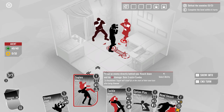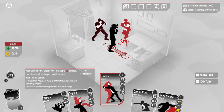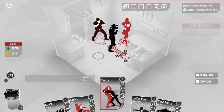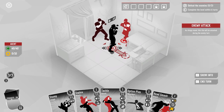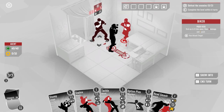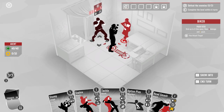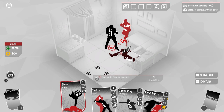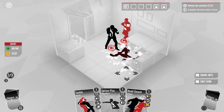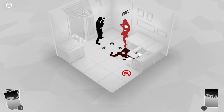We've got Suplex — throw an enemy directly behind you, knock them down for 10 damage and gain a combo — then we can stomp them. There's also Tackle: push the enemy back, knock down, and apply 12 damage, but the tile behind the enemy must be empty. So I'm going to suplex the ranged enemy — straight down — then stomp. That's like 30 damage in one turn, which is amazingly good.